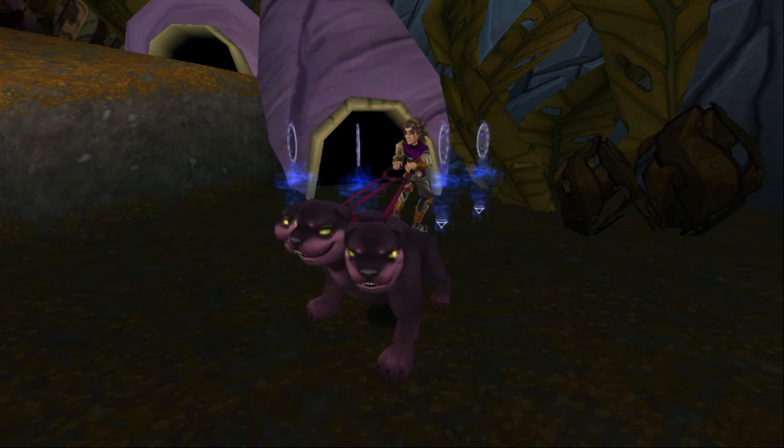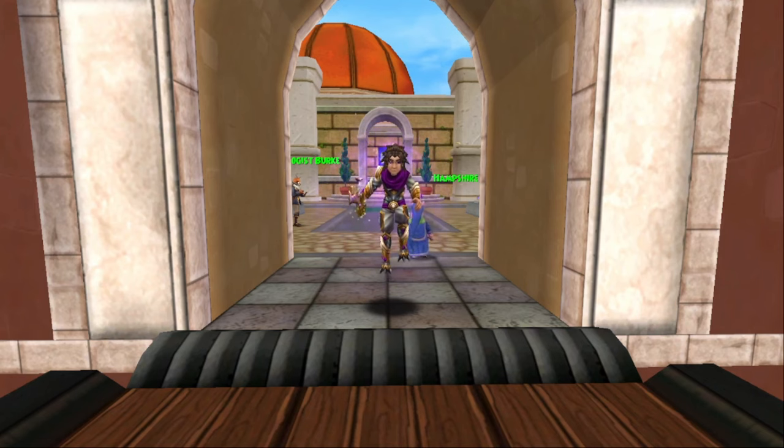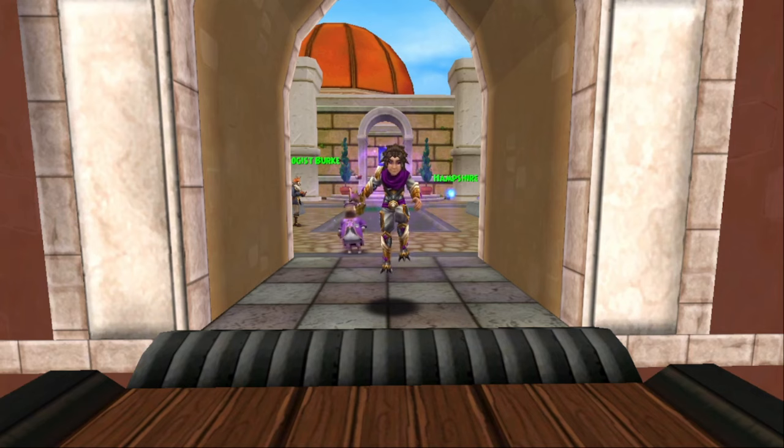The final boss I'll be talking about is Baron Von Bracken, who you can find in Tanglewood Way. The problem is I haven't done the side quest for it so I can't get to him at the moment. You get stuff from the Wysteria Lore Pack from this boss - the gear and the wand. The gear is not going to be particularly useful so just ignore it or feed it to your pet, but the spellements are where we want to focus.